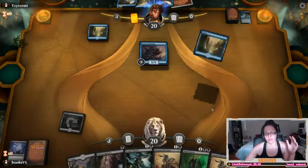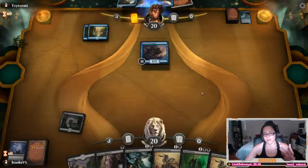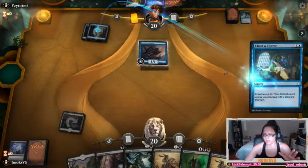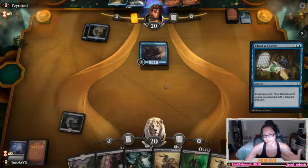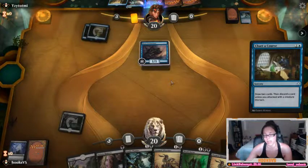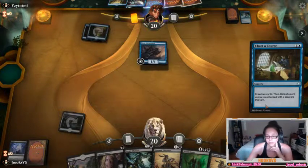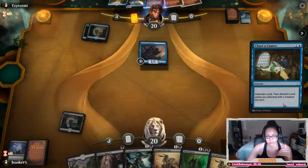At the beginning of every game, you each start with 20 life. The object of the game is to get their life total down to zero, and for you not to get down to zero. You start with seven cards. If you have to mulligan, you start with six; if you have to mulligan again, you start with five — it keeps going from there. Mulligan is hit or miss — sometimes it helps you out of a bad situation, sometimes it makes your hand worse. A lot of Magic is the luck of the draw. So he's playing a sorcery on his turn, drawing two cards, then having to discard a card unless he attacked with a creature, which he did not.